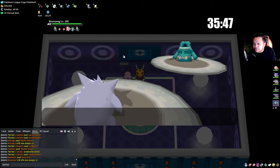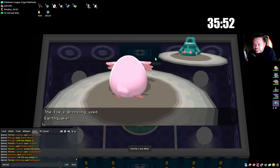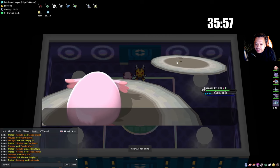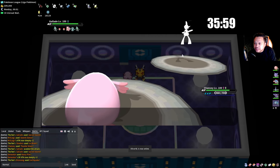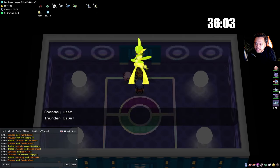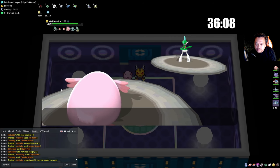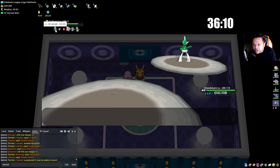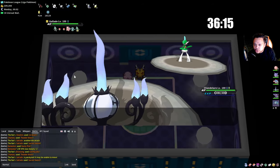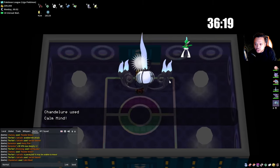Even I'm still learning. I'm using Thunder Wave here because I want to be sure he switches into this. Now I go into Chandelure, checking his other Pokémon. Slowbro is not really a counter since we do super effective damage against him. He doesn't switch — these NPCs are pretty smart.